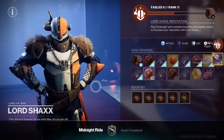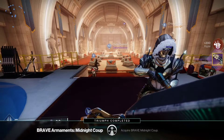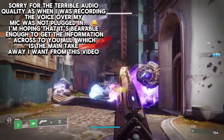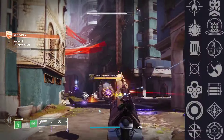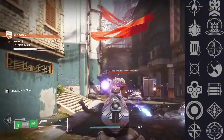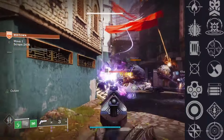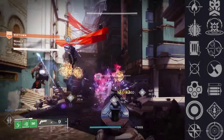Now let's get into the PvE and PvP god rolls. Before the god rolls, here's a full overview of available perks: in the third column you can get Firefly, Explosive Payload, Shoot the Loot, Moving Target, Outlaw, Attrition Orbs, and Enlightened Action. In the fourth column you can get Desperate Measures, Kinetic Tremors, One for All, Zen Moment, Opening Shot, Rampage, and Frenzy.